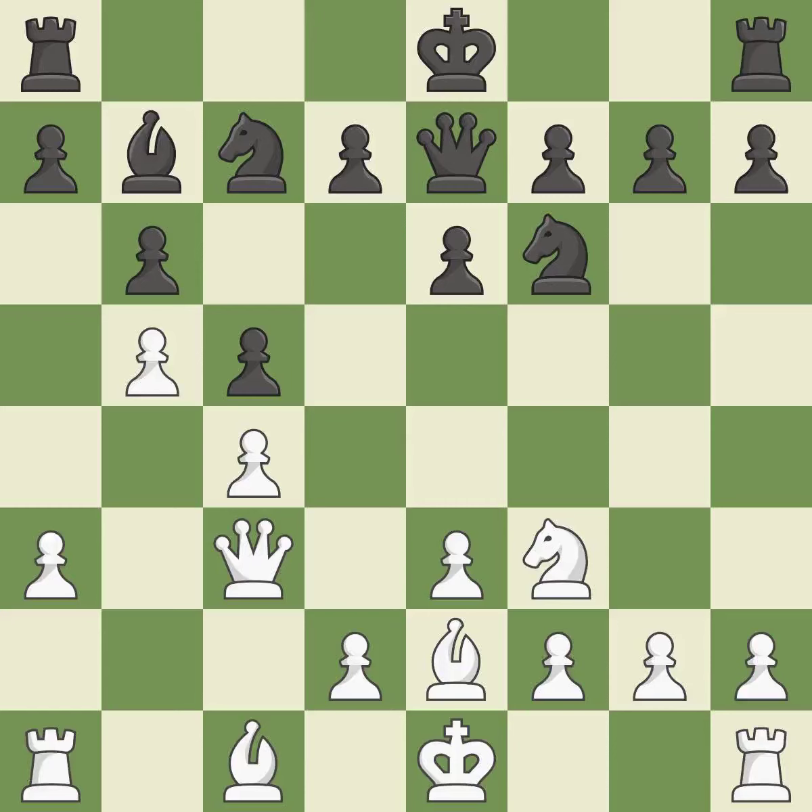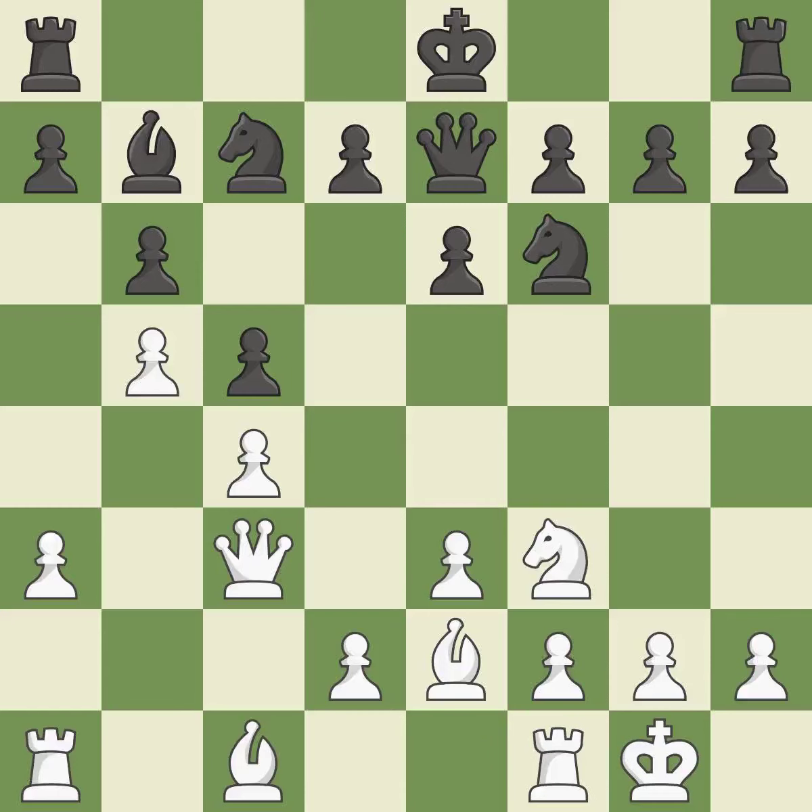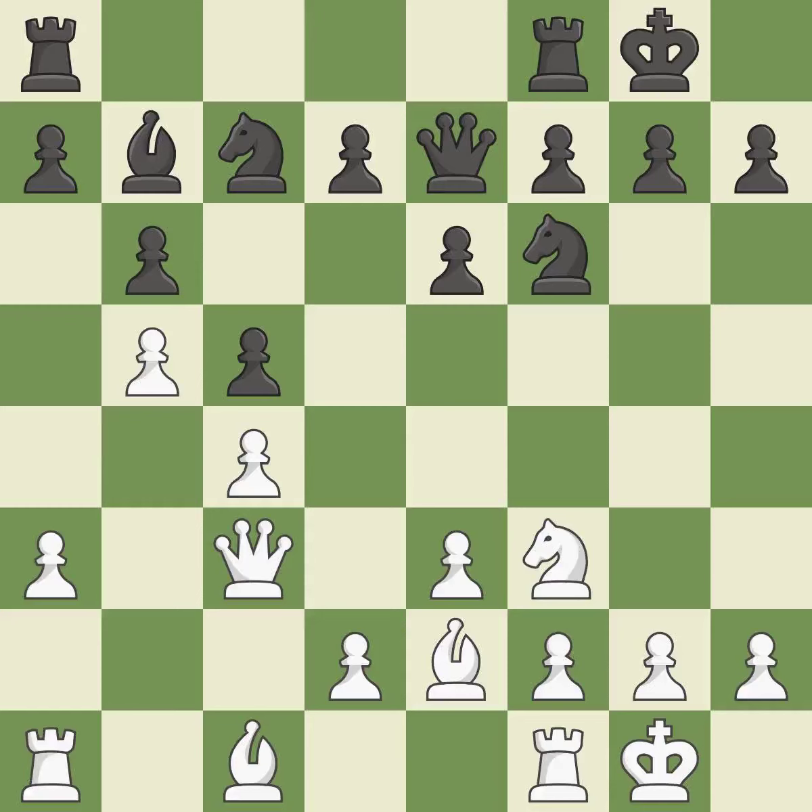By positioning the bishop on a potent diagonal, this fianchettos the bishop. Castling gets the king to a safer square, out of the center of the board, while also developing a rook. Castling kingside tends to be safer because the king is further from the center. It is good.